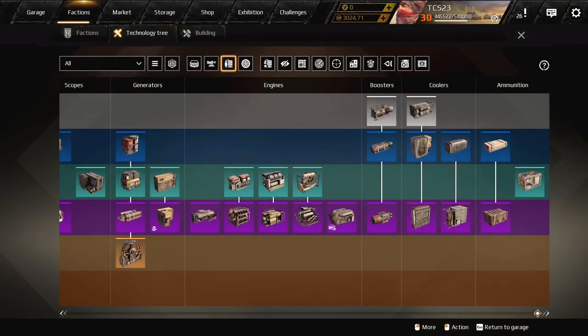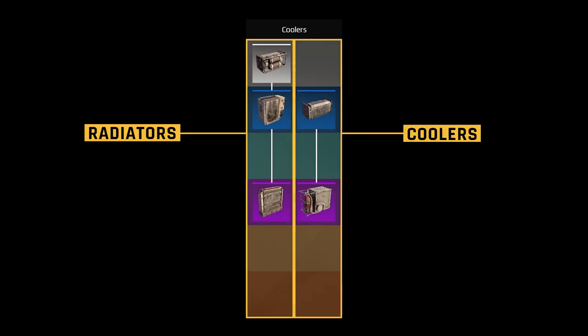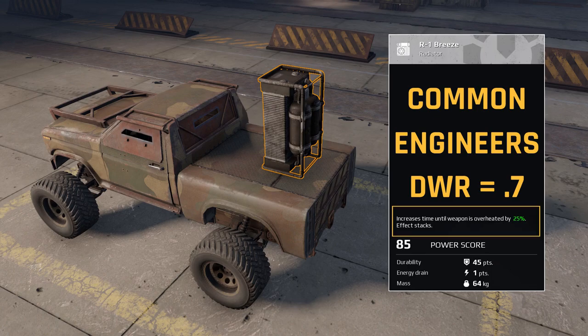Now as of this recording there are five parts that fall under the category of cooling modules and they can be divided into two groups: radiators and coolers. The first part is the R1 Breeze. This is a common part that can be crafted from the Engineers faction and it consumes one energy. It has a durability of 45 points, and a durability to weight ratio of 0.7. Its primary function is to increase the amount of time before a weapon overheats by 25%.